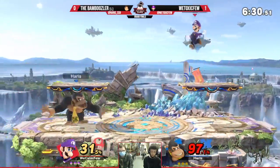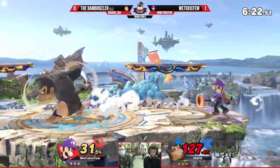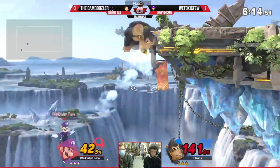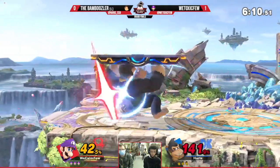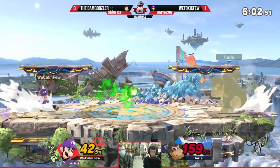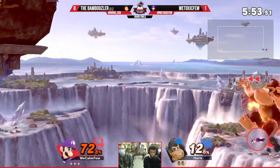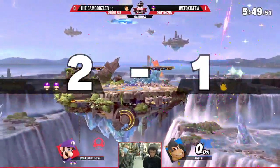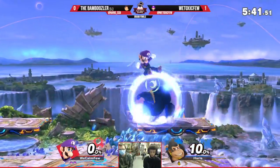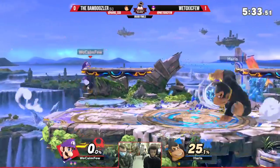Good start here for We Toxic Few. We saw that at times in his set in winners as well — he loves to drop off sideways and just up-B, repeated hitbox in case they were pressing a button. Harris — he should be ready; you can down air Luigi's recovery relatively freely. Of all the recoveries it's a pretty decent one. But Harris jumped into the green missile unfortunately — right idea but he missed a little and got himself killed for it.